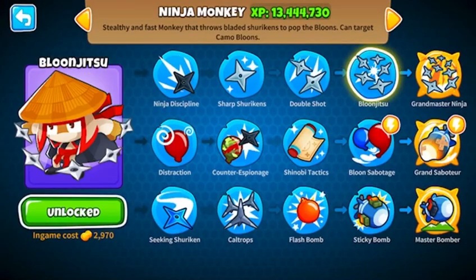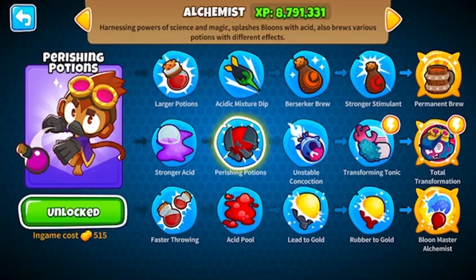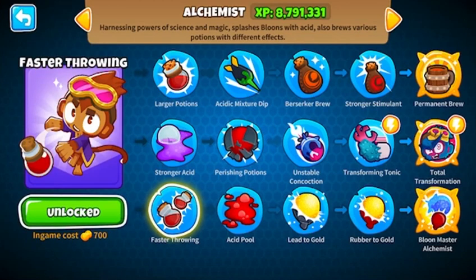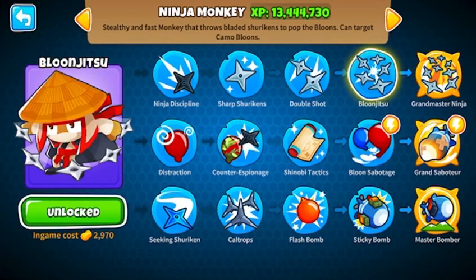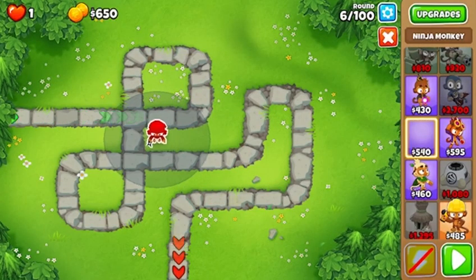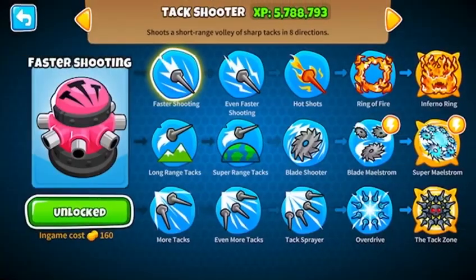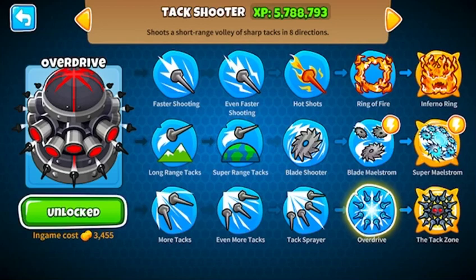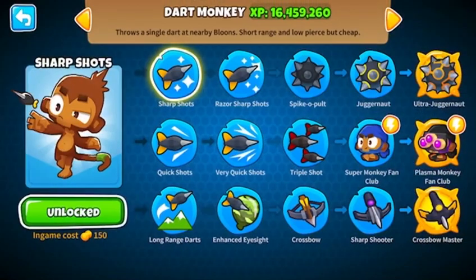That's how I get all my XP for my Ninja Monkey — I use Balloon Shuriken Cult with Alchemist Stronger Stimulant and Perishing Potions, or depending on the situation, Stronger Stimulant with Faster Throwing (401), no Spillover needed. That's how I have 8.7 million XP on the Alchemist. Balloon Jutsu is basically a go-to tower for me. You usually start off with a Ninja on a map, and the TAC Shooter with Overdrive built up into the TAC Zone on a CHIMPS game earns a lot of XP too.